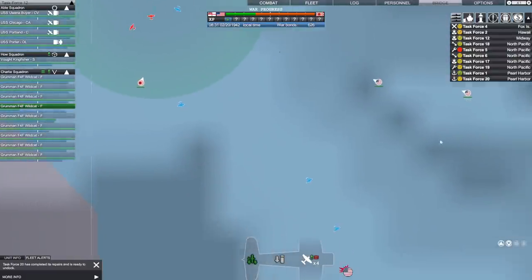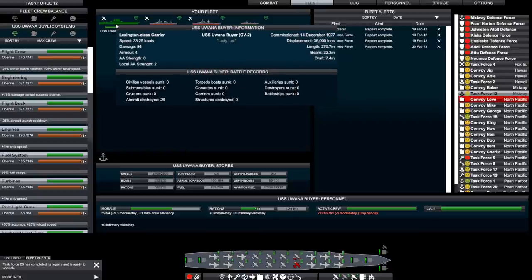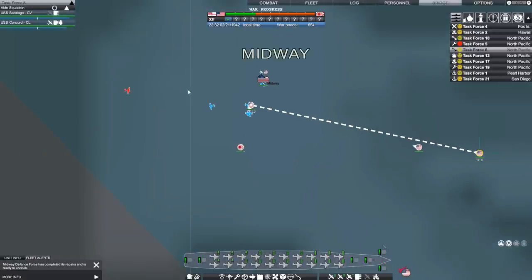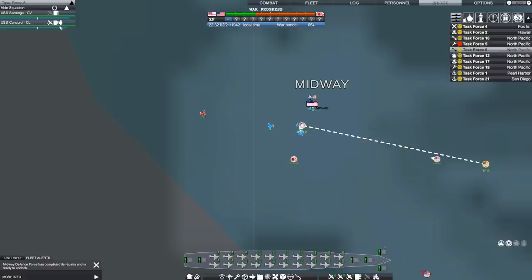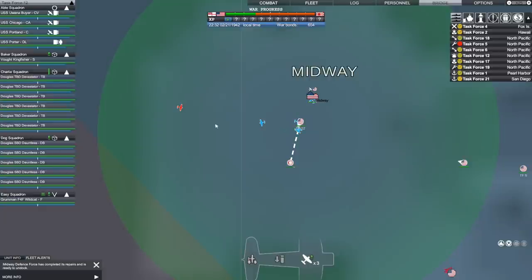I'm moving my task force north of Midway. We're under the 20th of February, still a couple of days out from getting additional help. One cool thing — you can go into your fleet and look at your battle record. The Uwanabire, a Lexington-class carrier, has destroyed 26 aircraft, all during this battle. There are a couple of light cruisers to the south, and since we're not seeing new planes coming toward Midway, I've gone ahead and launched all my dive bombers and torpedo bombers toward those light cruisers.